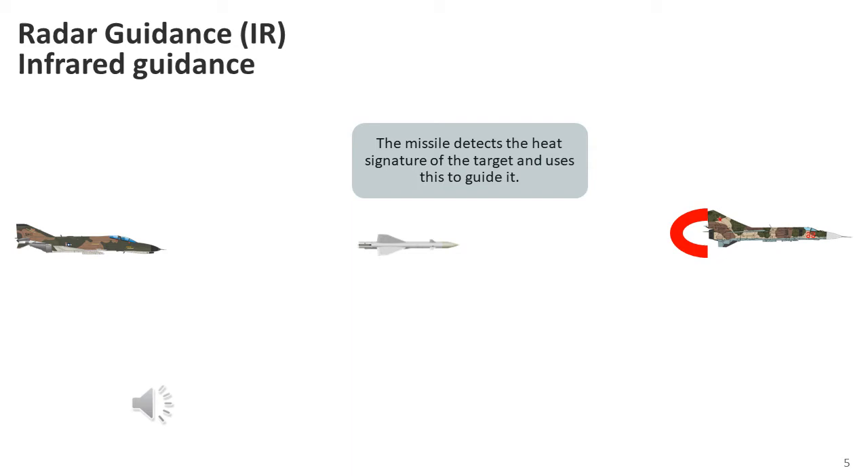Infrared-guided missiles home on the heat produced by an aircraft. Early infrared detectors had poor sensitivity, so they could only track the hot exhaust pipes of an aircraft. This meant an attacking aircraft had to manoeuvre to a position behind its target before it could fire an infrared-guided missile. This also limited the range of the missile, as the infrared signature soon became too small to detect with increased distance, and after launch the missile was playing catch-up with its target. Early infrared seekers were unusable in cloud or rain, which is still a limitation to some degree today.